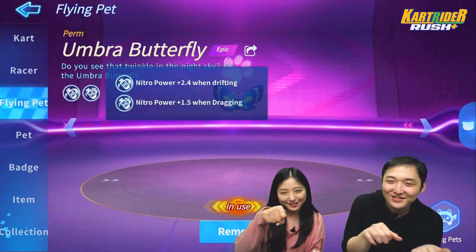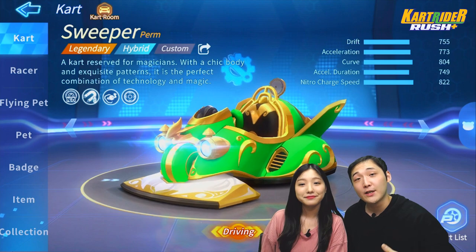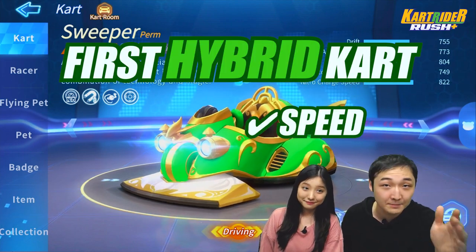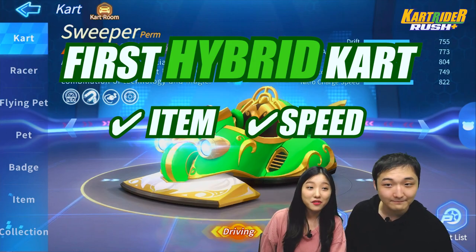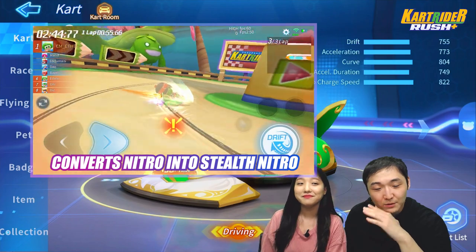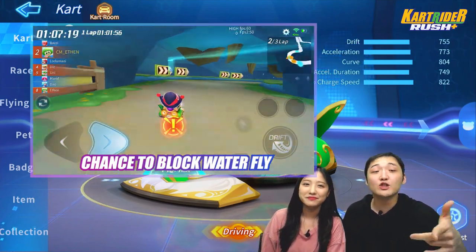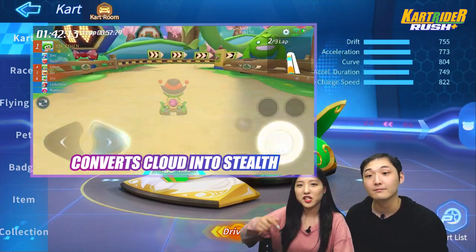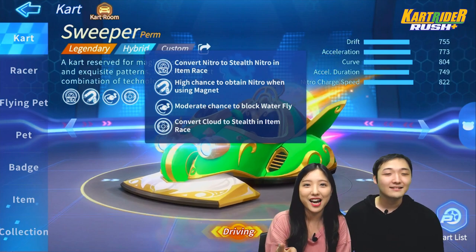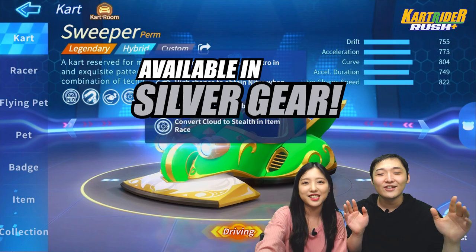Drifting and dragging! So here is our main content for today's video: Sweeper! The first of its name, the first hybrid kart which is awesome for both speed and item races. Some of its effects are convert nitro to build nitro, make sure it's invisible, high chance to obtain nitro using magnet, and a chance to block waterfly and convert cloud into stealth. So it's a ninja kart! The good news is you can obtain this kart in Silver Gear — you gotta get this kart!